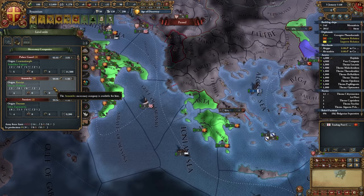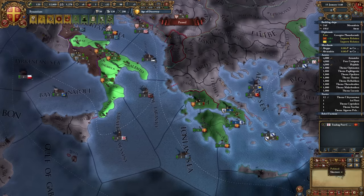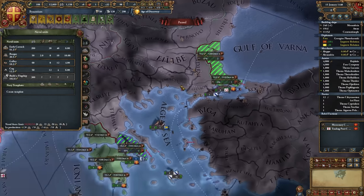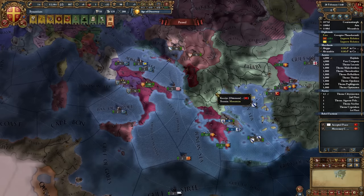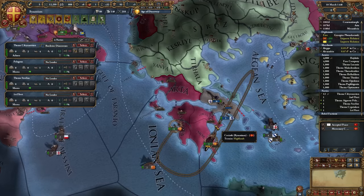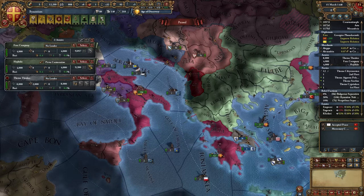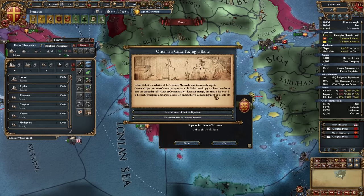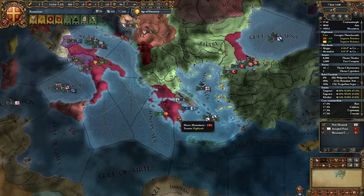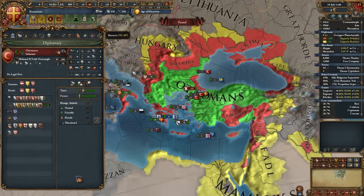We'll grab another merc company real quick and then prepare that army, get rid of the mercs, and build more ships. We're currently in five loans — it's not the worst. If we got the extra hundred ducats from the Serbia event it would have been nice, but it's not a huge problem. I'm going to get rid of the level two advisor and cut down on mercenaries to manage costs. For the Ottomans who are paying tribute, try to get the money, and you can give them some rebels too — it gives you a little event. It will be helpful if you set threatened to the Ottomans.